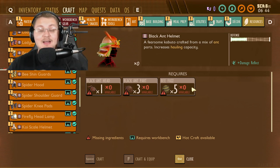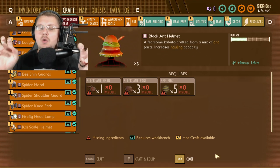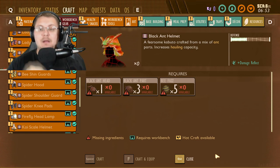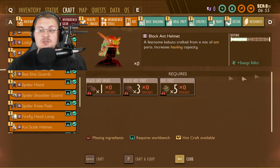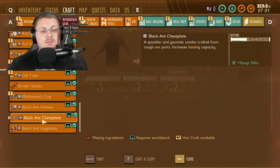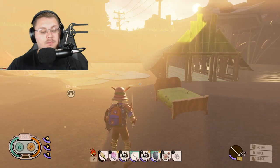It says: 'a fearsome kabuto crafted from a mix of ant parts, increasing hauling capacity.' Right now when you put this on it doesn't currently do that, so I'm not sure if that will stay or drop. What it does say is there is a special skill called Damage Reflect — if you get attacked, it sends that damage back to whatever is attacking you. I'm really excited about that. There are three pieces: the black ant chest, the black ant helmet, and the black ant leg pieces.